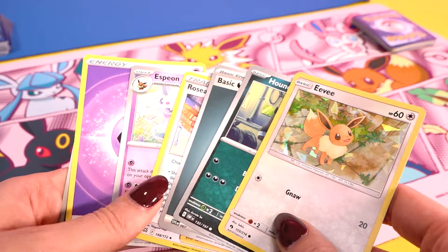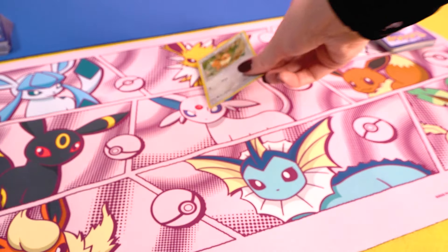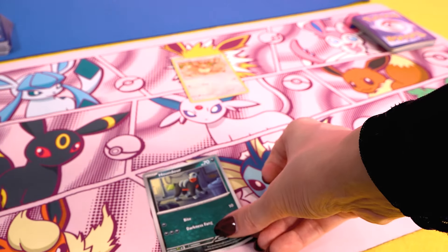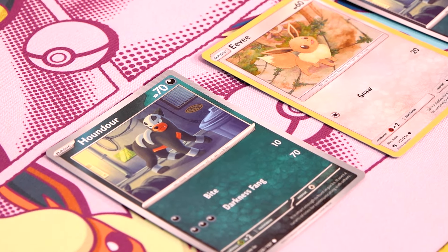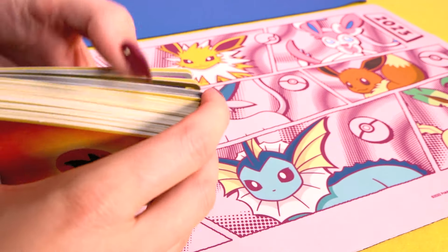Both players then put one basic Pokemon from their hand into the active Pokemon space in front of them, and then up to five more Pokemon on their bench — all basic. Altogether, this is the max amount of Pokemon you can have on the board at any one time. If you don't have any basic Pokemon in your starting hand, you can reveal your cards, then redraw seven, shuffling the others into your deck. You can do this as many times as needed until you have at least one basic Pokemon to play, but each time you do, your opponent gets to draw a card.